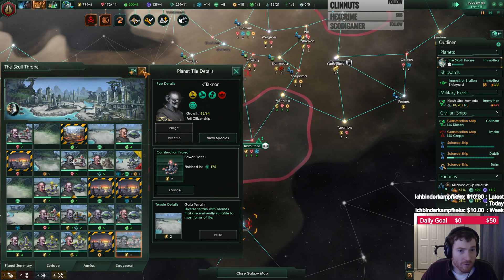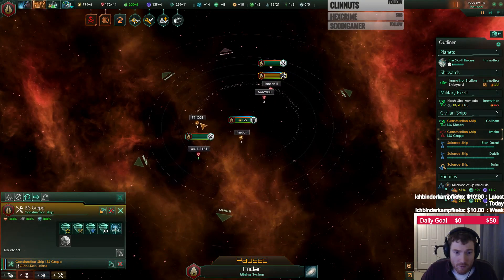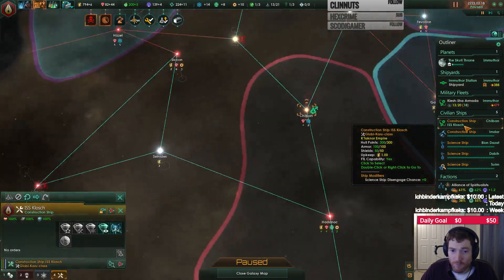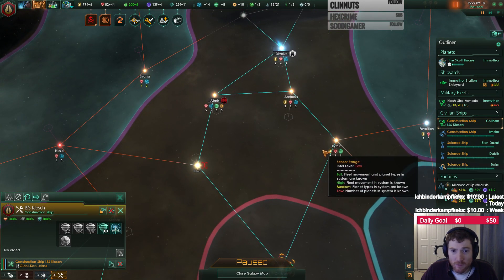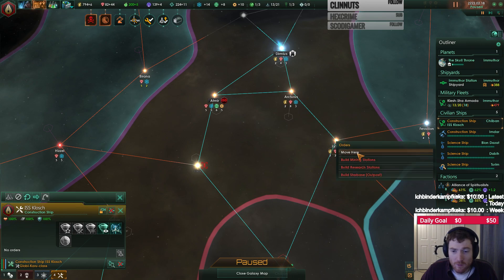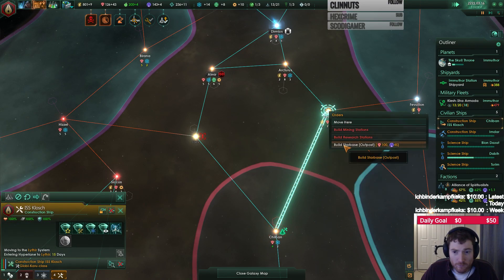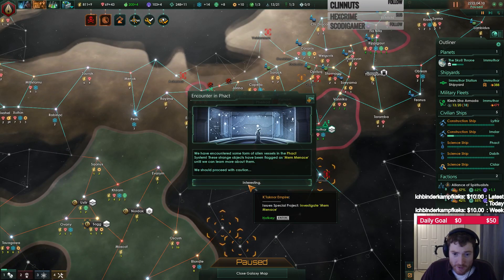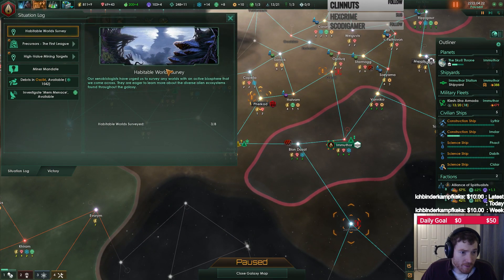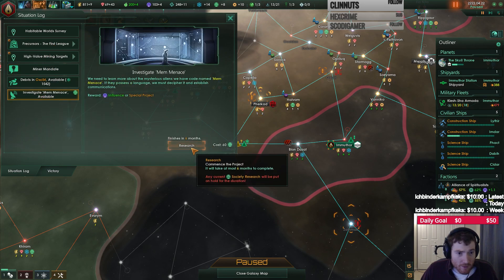Power plant there. Need to build a mine here. I want that tile. I do need some minerals to actually upgrade some guys. What did we just get? Investigate Alien Menace. Three of four mining stations. Let's grab that.